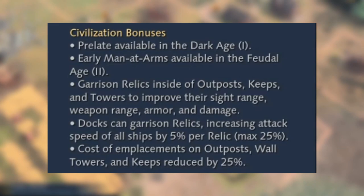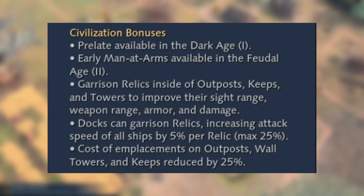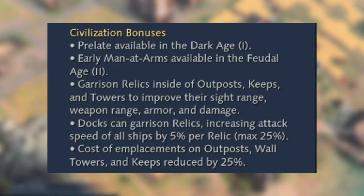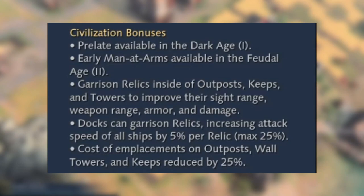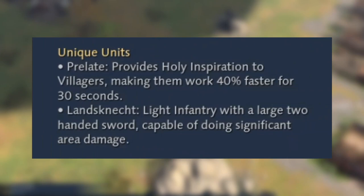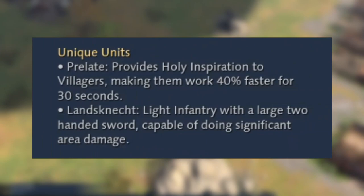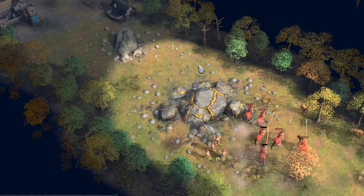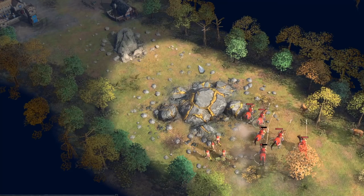Looking at the civilization bonuses: the prelate is available in the dark age — it's effectively the monk for the Holy Roman Empire. They have early men-at-arms available in the feudal age, whereas everyone else gets it in the castle age. They can garrison relics inside outposts, keeps, and towers to improve sight range, weapon range, armor, and damage. Docks can garrison relics increasing attack speed of all ships by 5% per relic up to 25%, and the cost of emplacements on outposts, walls, towers, and keeps are reduced by 25%. The prelate provides holy inspiration to villagers making them work 40% faster for 30 seconds. The Landesknecht is light infantry with a large two-handed sword capable of doing significant area damage.